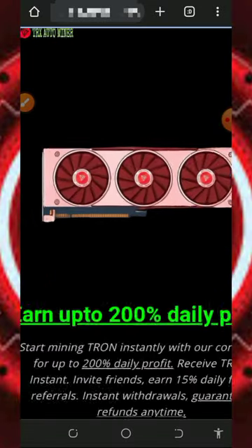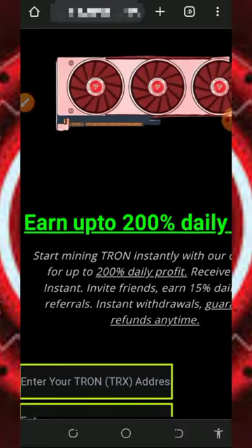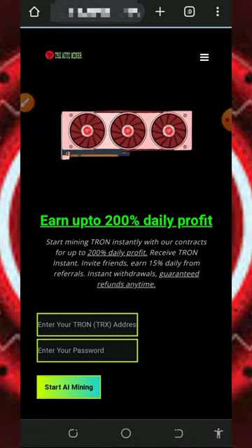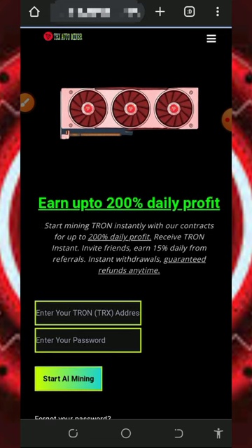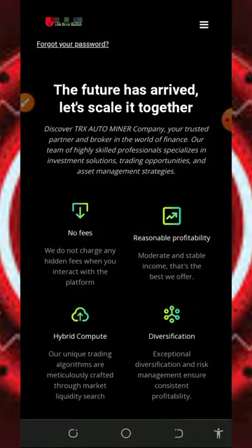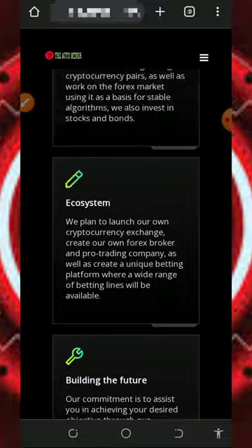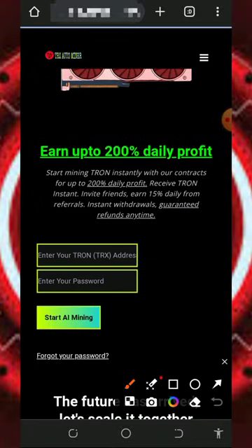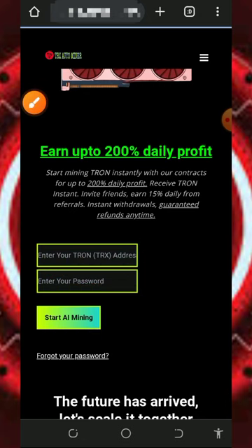We're going to discuss this website called T-Rex Auto Miner. T-Rex Auto Miner is a T-Rex cloud mining platform where you're gonna mine unlimited T-Rex every single day and earn up to 200% daily profit. To join, tap on the link below in the video description. Once there, read all the information about the platform before you register. Then enter your T-Rex wallet address and login password, and tap on Start Mining — it will automatically take you to your dashboard.